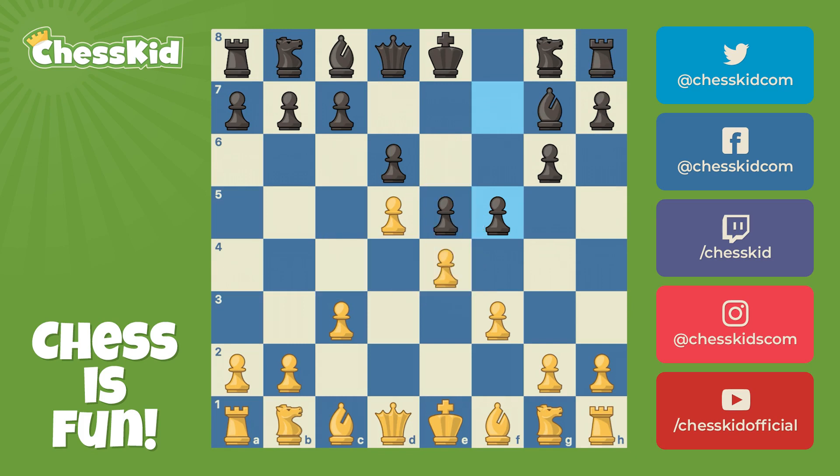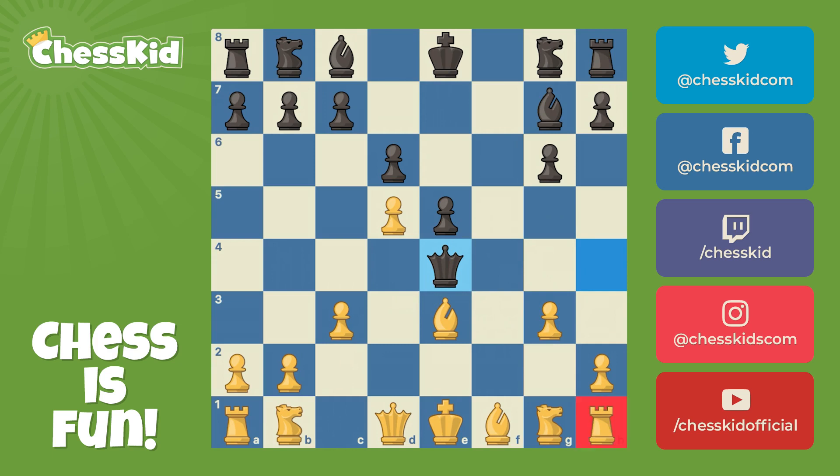Let's say white plays some developing move like bishop to E3. Now I take, and when he takes back, I give queen check. With those F pawns off the board, if he plays G3 to block, I can play queen takes pawn because that pawn has no defender. And the rook on H1 is not feeling very good. Queen F3 would save white for the moment, but black has still won a pawn out of the opening.